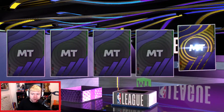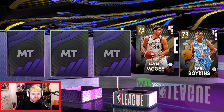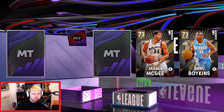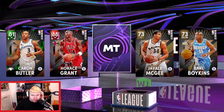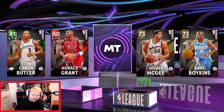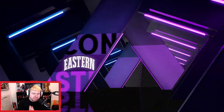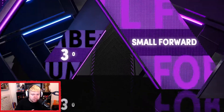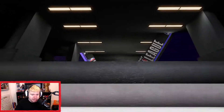We got an Amethyst — that's not too bad. Earl Boykins, another Javale McGee. A Ruby — Horace Grant, that's not terrible, actually not too bad. Caron Butler. We only have one center right now, so this could be terrible. Let's see who the Amethyst is. Eastern Conference small forward, number 30 — oh, it's Bernard King, isn't it? It is Bernard King.